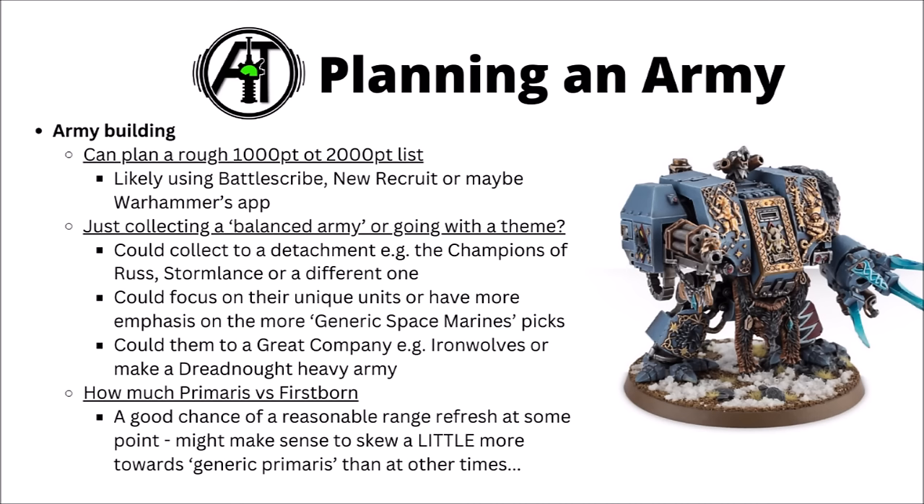If you choose to go with a Space Wolf army, there's plenty of ways to think about planning a force. You could jot out a rough 1,000 or 2,000 point list using Battlescribe, New Recruit, or Games Workshop's Warhammer app if you have Codex Space Marines. That can give you an idea of what miniatures you might want on the table. You could go for a standard balanced army picking things you like, go for a theme, build around one of the detachments such as Champions of Russ with lots of characters, or Storm Lance going heavy on Thunderwolves.